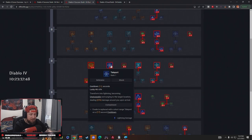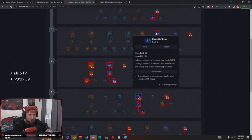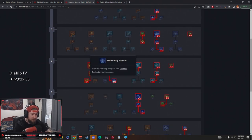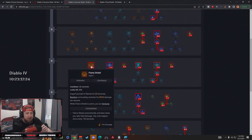Teleport is our movement skill. I really want a movement skill for the sorcerer to bounce around — you can even teleport in, Arc Clash, then blow everything up after Frost Nova with Chain Lightning. We take Teleport down to Shimmering Teleport, which gives us 30% more damage reduction for five seconds. It just helps us stay alive even more.